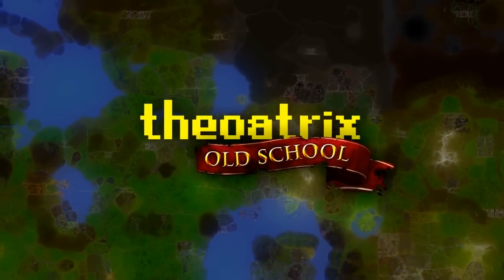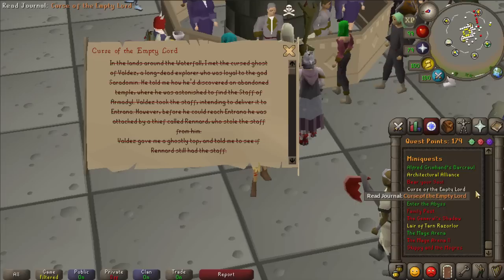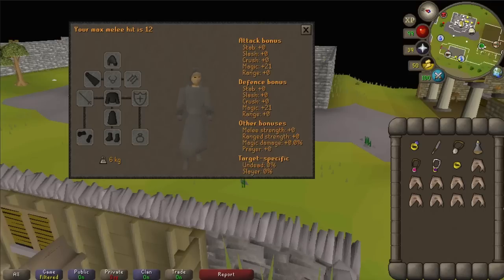What's going on guys, my name's Theoatrix and today I'm showing you how to get the full ghostly robe outfit in old school. Getting the ghostly robes is actually a mini quest called Curse of the Empty Lord, and to be able to get the ghostly robes you need to have a ring of visibility and a ghost speak amulet.